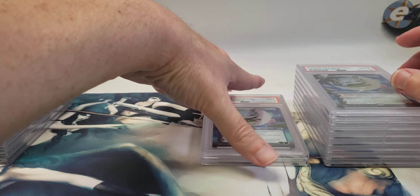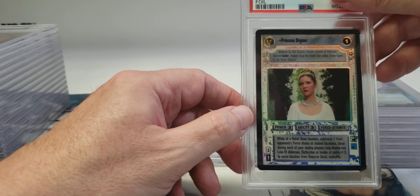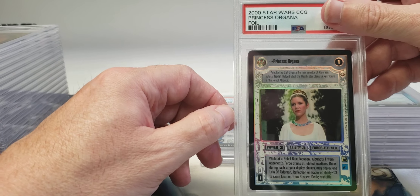Here's the first Star Wars card. Now these are tough because they're black-bordered, but I was hoping for a nine. It's a Reflections Princess Organa — this one got a nine, so I'm pretty happy with that. It's a nice looking card. I'll put the Star Wars cards over here.